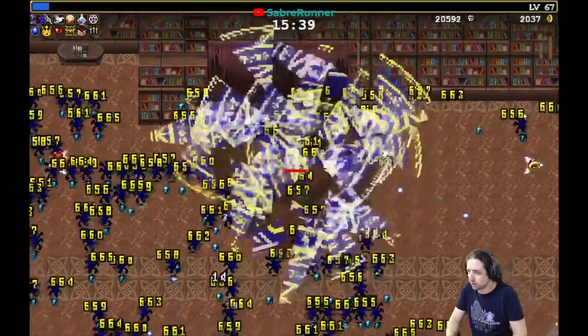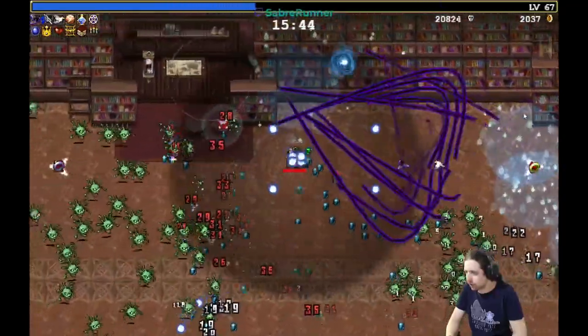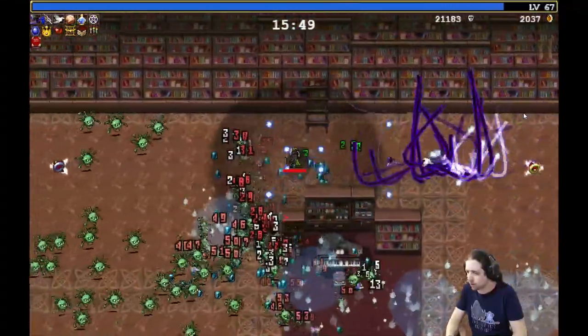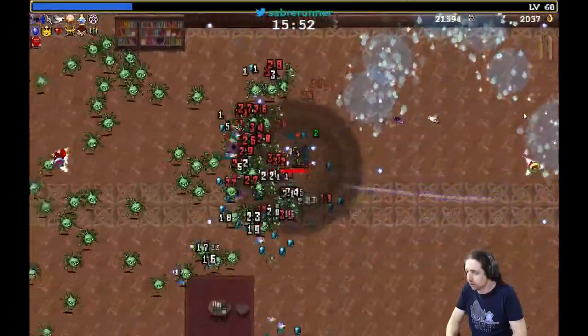Now, full up on items. I have to pick up the Tome, which becomes my 7th slot. And cooldown is very, very important.